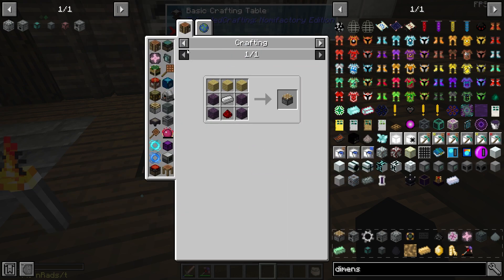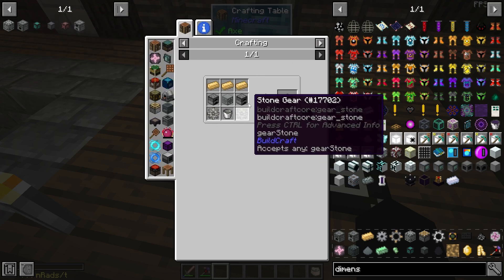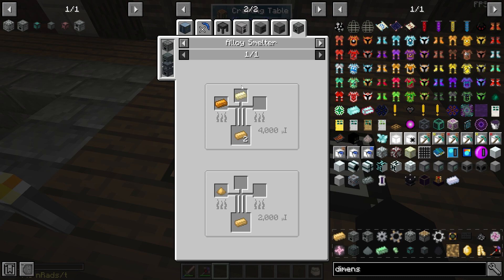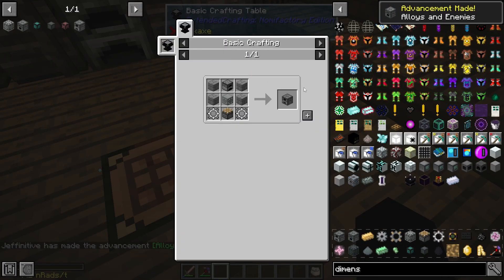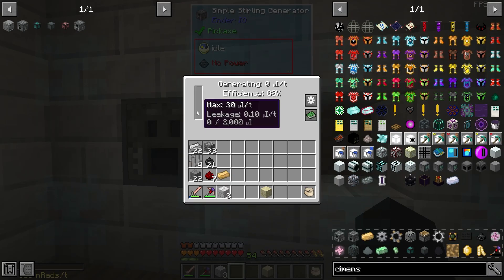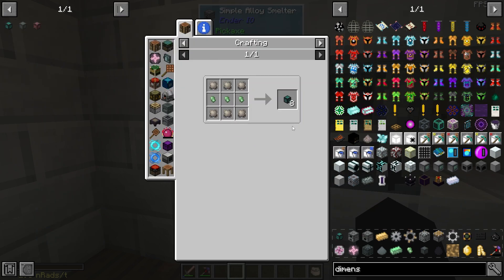For the sterling generator we need a couple of infinity bimetal gears which also use grains of infinity. Everything else is pretty straightforward — pistons, stone furnace, that kind of thing. The alloy smelter uses more furnaces, a bucket, and constantan, which is an alloy of nickel and copper — I should have a bunch merged in the smeltery. So we have both machines: the alloy smelter crafted in the crafting table and the sterling generator in the basic crafting table. Now I should be able to put an ender pearl and iron into the alloy smelter to get the pulsating iron we need for item conduits.